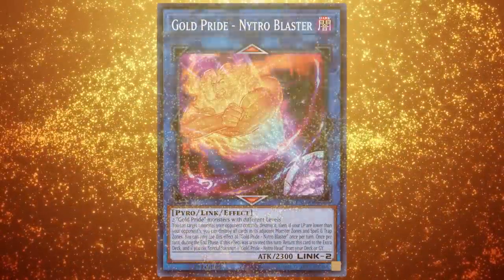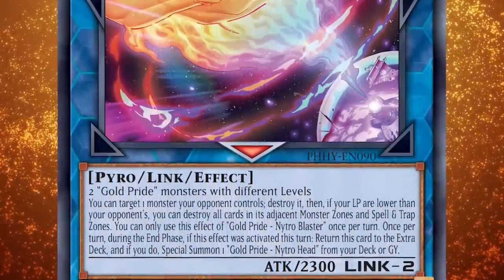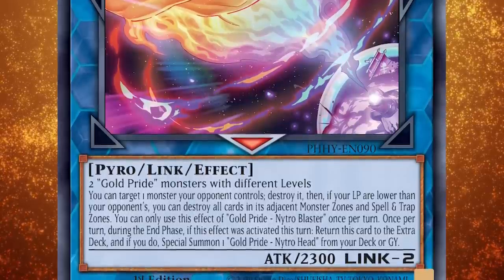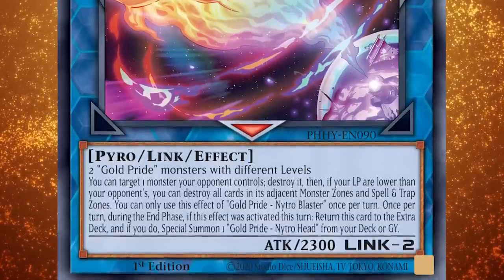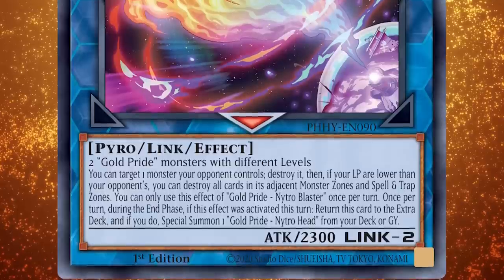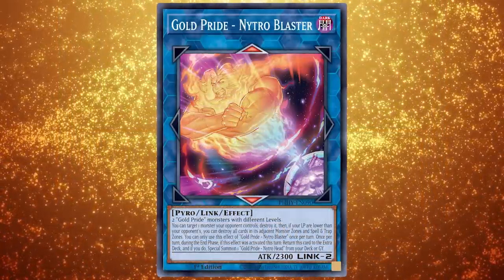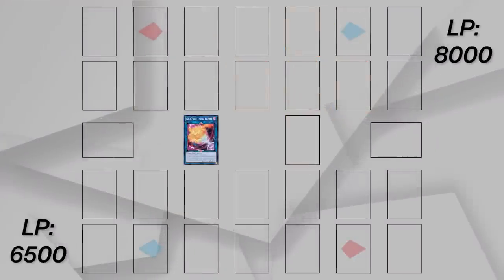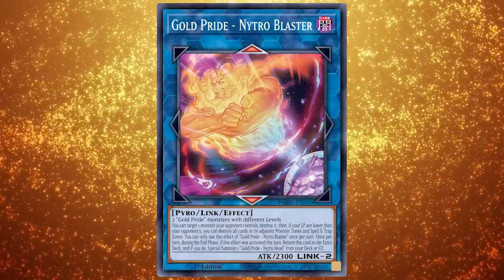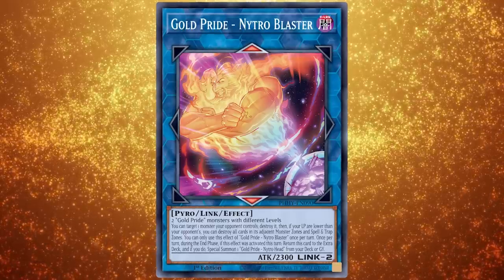Nitro Head's extra deck monster is Gold Pride Nitro Blaster, a Pyro Link 2 monster with 2300 attack. You can target one monster your opponent controls and destroy it, then if your life points are lower than your opponent's, you can destroy all cards in its adjacent monster zones and spell and trap zones. You can only use this effect once per turn. Once per turn during the end phase, if this effect was activated this turn, return this card to the extra deck and special summon one Gold Pride Nitro Head from your deck or graveyard. Nitro Blaster is the best way to break the opponent's board — as long as you have lower life points, you can potentially blow up up to five cards with one ability. Then during the end phase, you tag out into Nitro Head to lock your opponent down. This card is also great for when you have mismatching levels and can't make synchros.